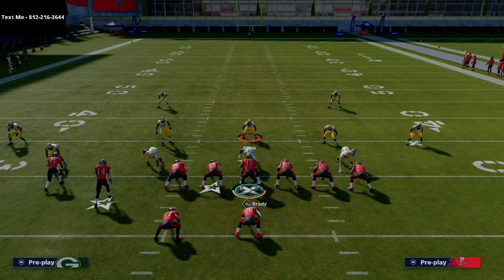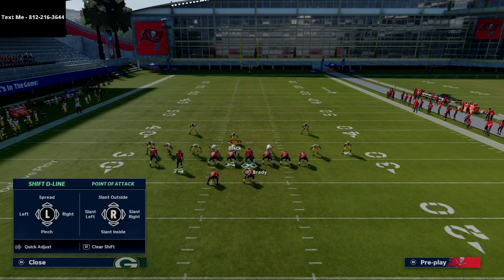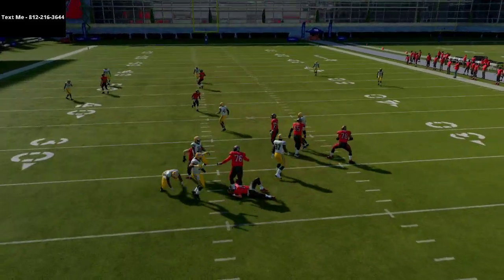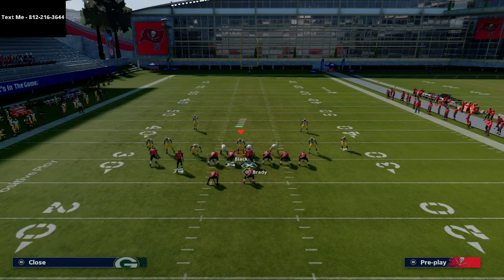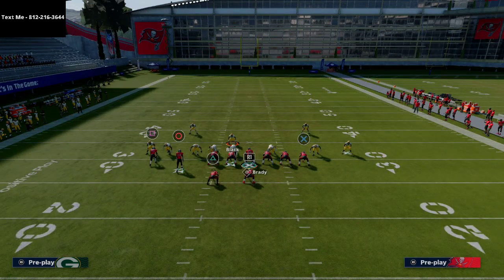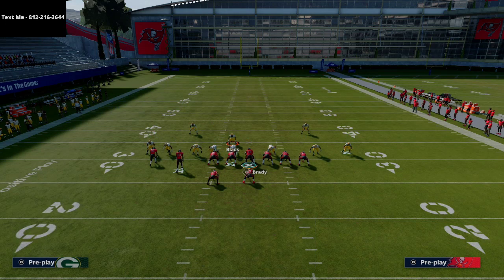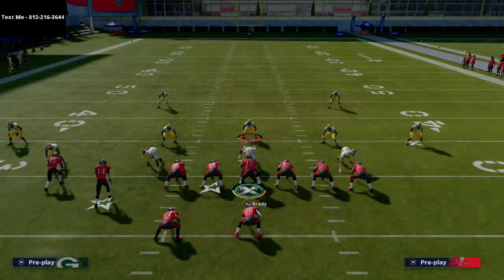So what's the solution? At first I thought you should slide protect to the right for every under center snap. But if you try sliding to the right, you'll notice it's not going to pick it up — it actually makes it even worse. Now you're gonna get two guys free coming right up the A-gap. Solution two was to ID the rusher. My theory was that the center would at least get him and I could get a quick read off. And it does sometimes work.